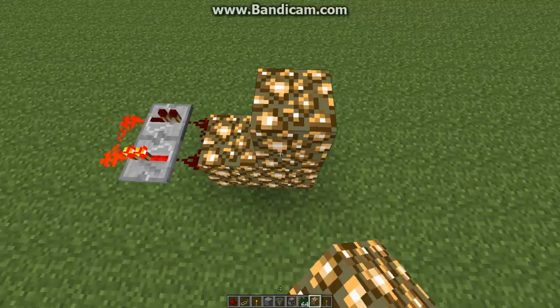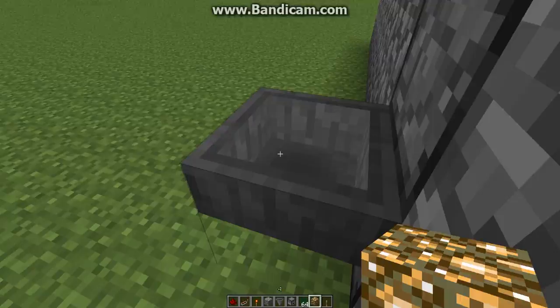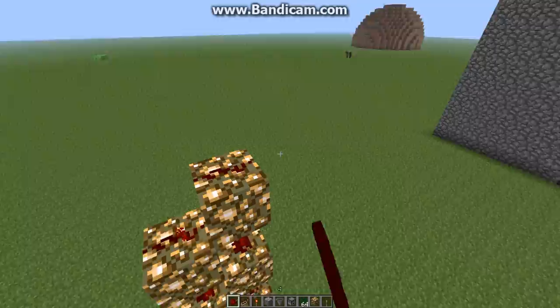Next thing you have to do is make vertical redstone, like this. Another great thing about this design is that it's flush with the wall — except this part here — but you can create a wall so that you won't have to see any of this back here. So it's good for adventure maps, I suppose. Again, there's the noise.